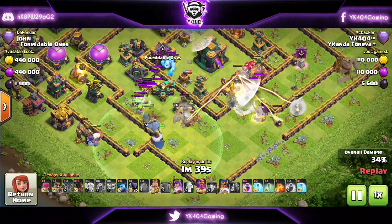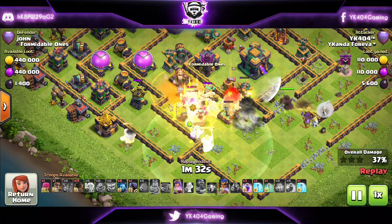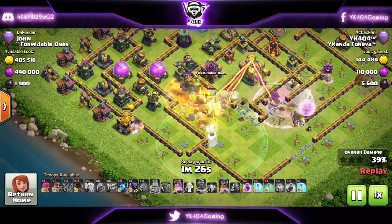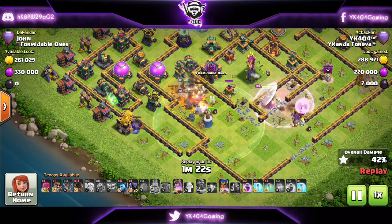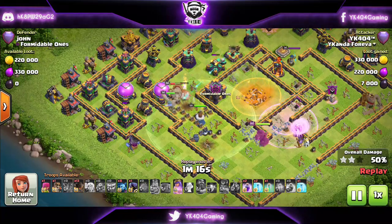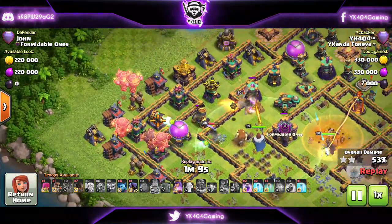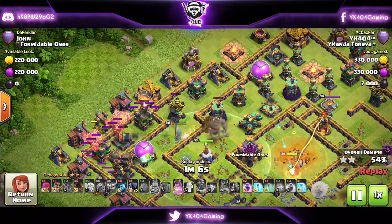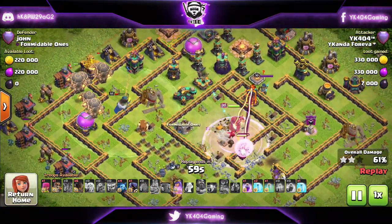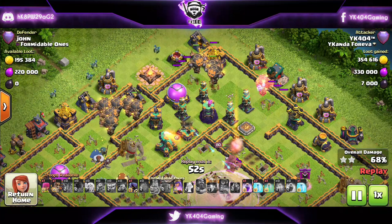I send another rocket loon here to look for black mines, and the wall breaks are looking amazing on this base. The queen can now take out the town hall. We hit the Warden's ability along with the king's ability to protect all of the barbarians that are spawned, the royal champion as well. The king takes out some really good value. Royal champ's ability goes off. King is still alive looking good. Queen took out the town hall and is stepping on the giga juice. We're starting with the rocket loons and not waiting at all as we see the defenses thinning around.